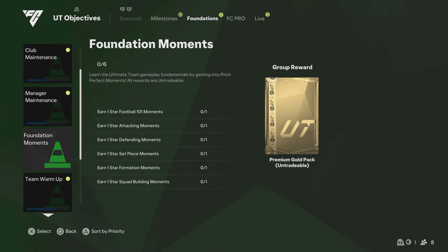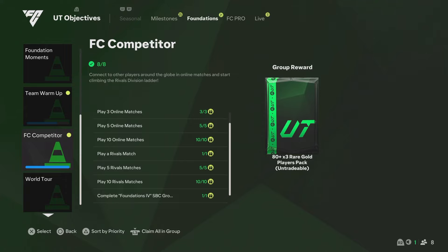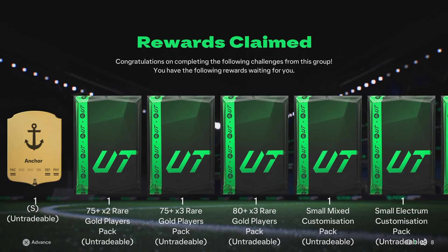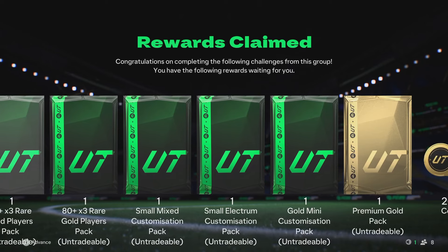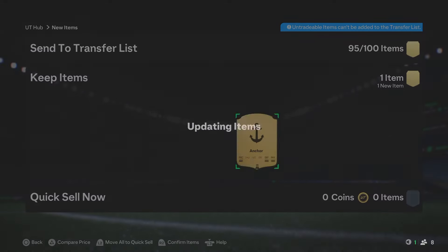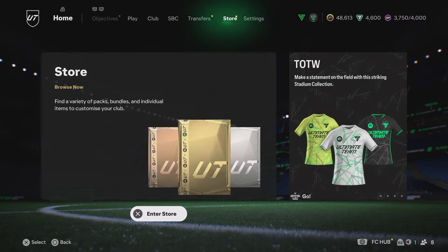In the foundations, I did finish up the FC competitor and we have a bunch of extra packs there, some extra cool things, some coins and an anchor. We get an 80x3 in there as well. We'll claim all of this real quick and open up these packs. We get a 75x2, 75x3, 80x3 and some customizable packs. We might just open up the player packs — the other stuff I can open off video.